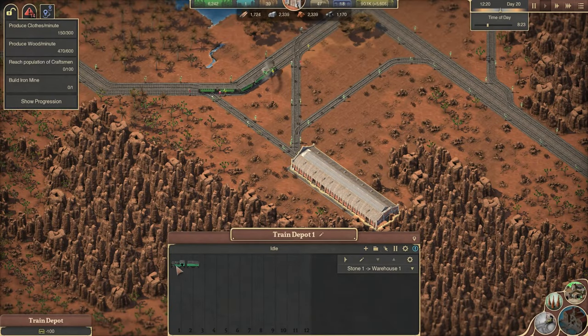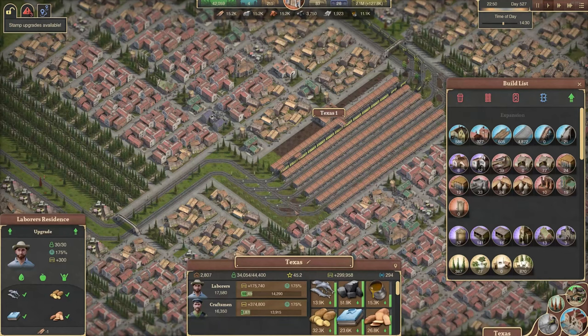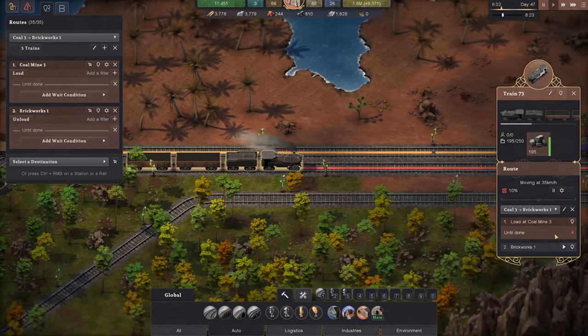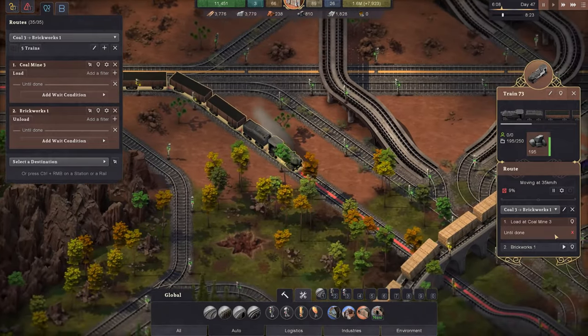First up, reworking the UI. We weren't quite happy with the way the UI looked, and have heard some feedback from you all. The core goal here was to improve both the readability and the accessibility of the UI, and we've been working hard to address this. The result is a much more enjoyable and easier to navigate window, and lots of quality of life improvements in these areas.